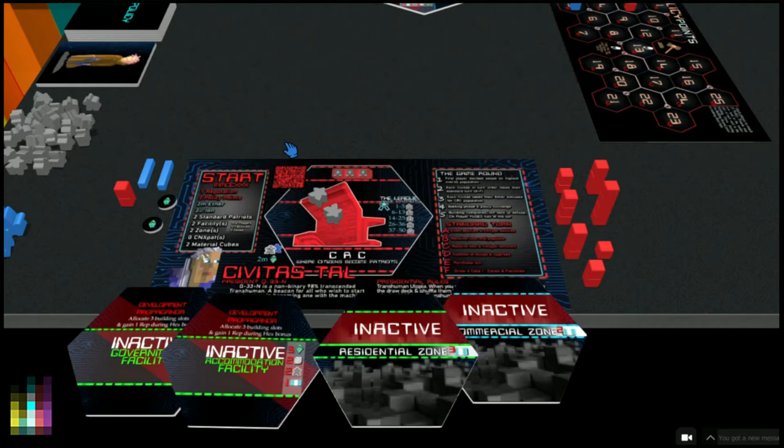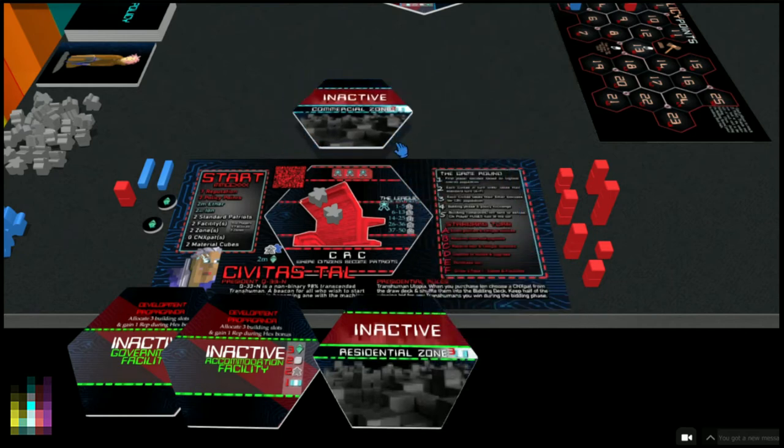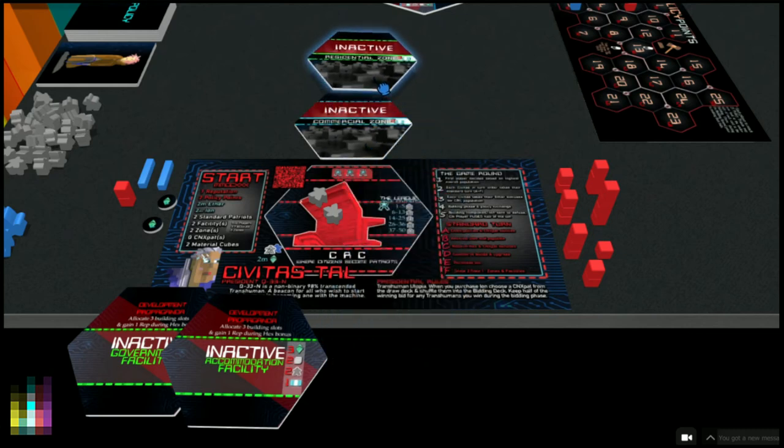The AI rival starts with all start points, resources, hexes, and cards. Zones are placed down active with an industrial zone placed in the first spot if available - if not, a commercial zone, and then a residential zone after that. After this, the zones are placed. All of the AI player's facilities are inactive and considered to be in hand. When it is the AI's standard turn, observe these rules in the exact sequence as presented.